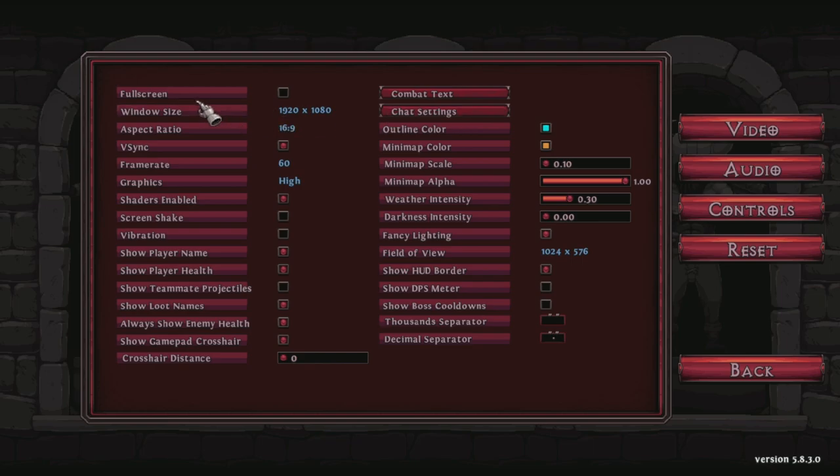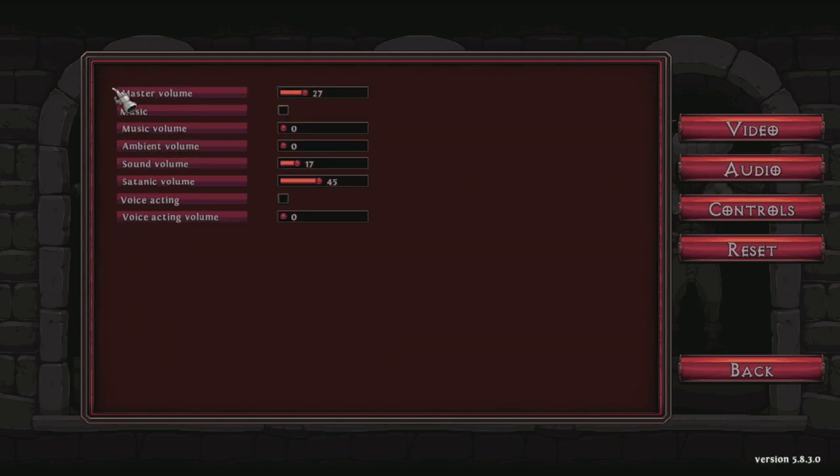There's some other stuff I'll point out when we get in-game. You can also change your audio. The audio option here is specific to drops you'll get in a higher difficulty — they all have a specific sound, and you can slide it louder or quieter. I don't recommend the music; it's probably one of the worst in-game soundtracks I've ever heard. I'm also not a huge fan of the voice acting, so I turned that off.